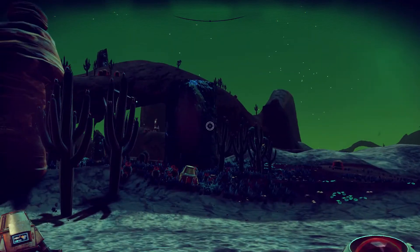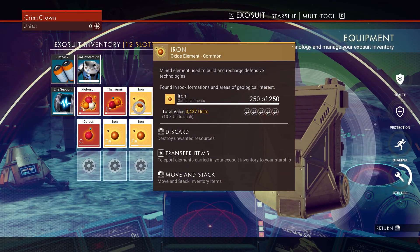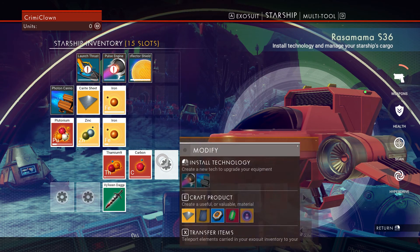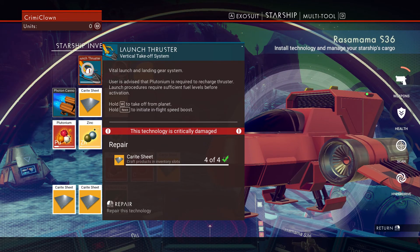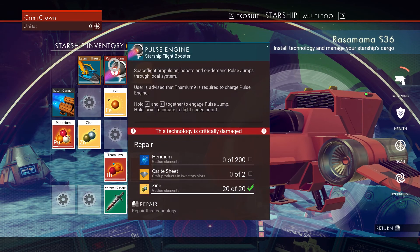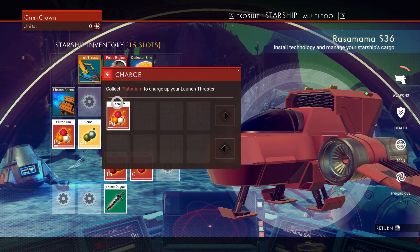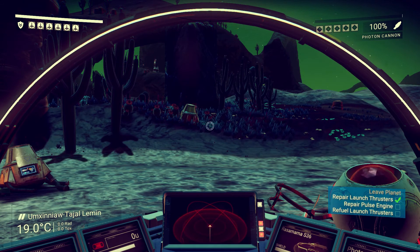I think we can craft some of these plates we need. Let's go to our exosuit, transfer the iron, and put everything in the starship. We craft — four carite sheets — we can repair our launch thruster right now! For the pulse engine we need Heridium and there's a giant bale of Heridium right in front of us. The pulse engine will be used for local system travel. Launch thruster is fixed — we charge it up with a bit of plutonium. Objective complete! We did it!